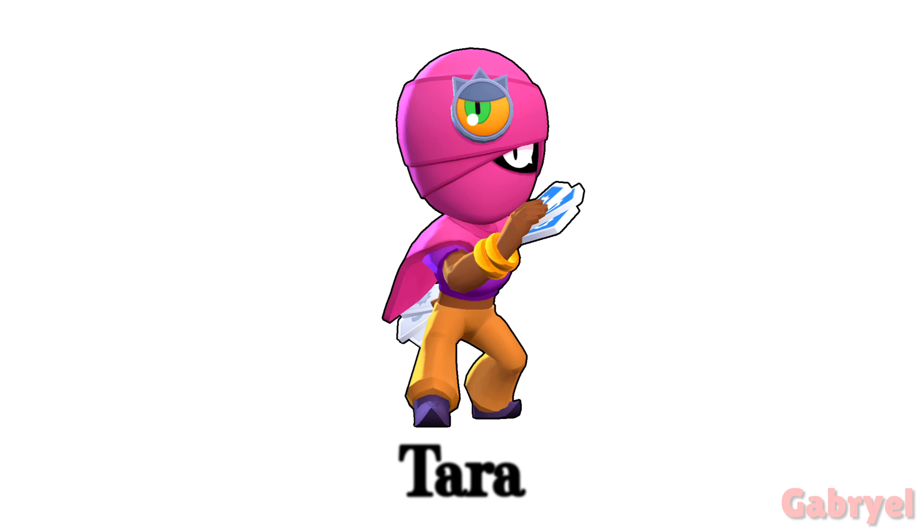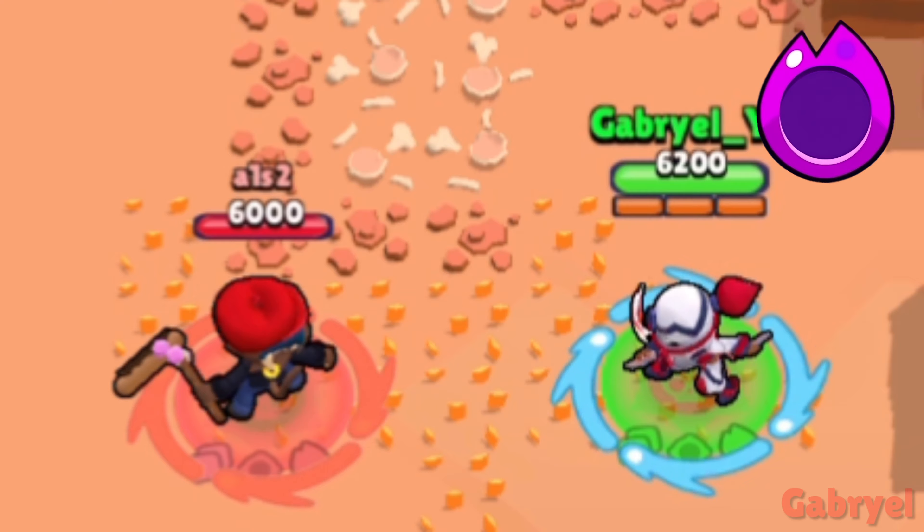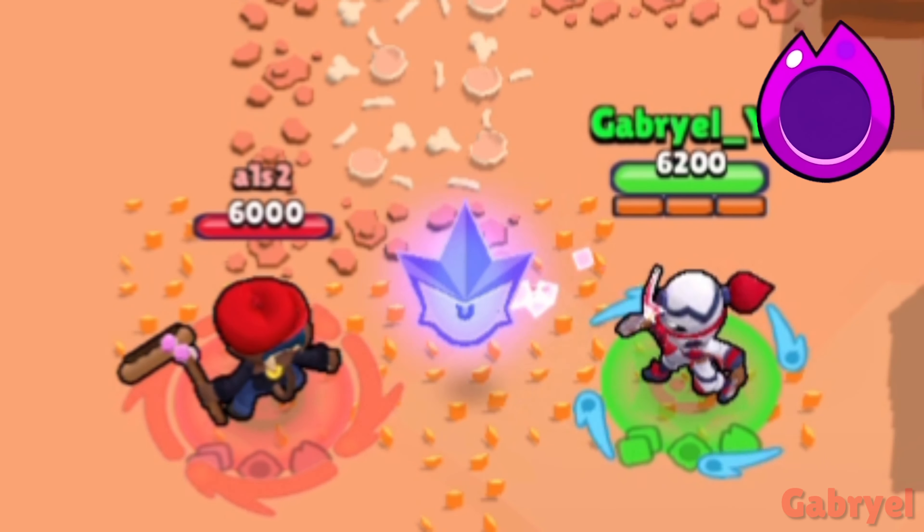Tara. If her super catches enemies that are right next to it, they have a chance to escape the super before it deals damage to them.